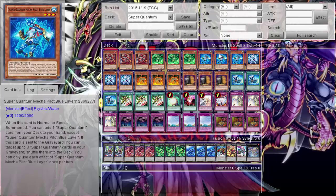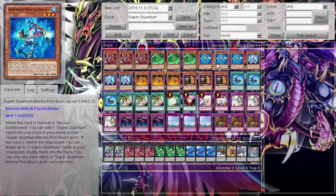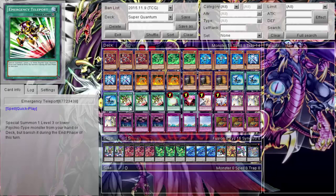Blue is probably the best one — when it's normal or special summoned you can add a Super Quantum card from your deck to your hand except Blue itself, and when it's sent to the graveyard you can target up to three Super Quantum cards in your graveyard including itself and shuffle them back to the deck. That's why in the Monarch engine you only see one Blue but three Emergency Teleports — you Emergency Teleport summon Blue, tribute off Blue, Blue goes to graveyard, shuffles itself back for more Emergency Teleport plays.